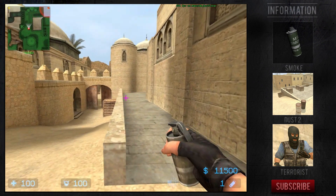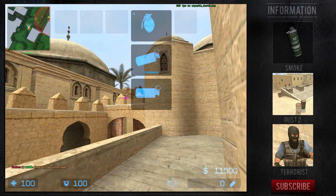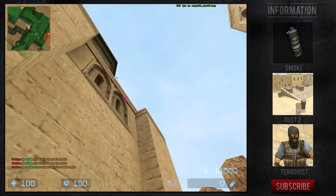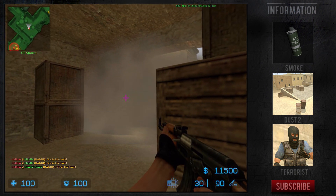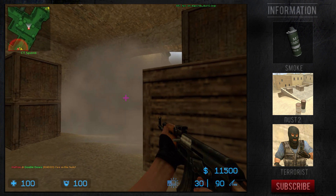Another strat where the smoke becomes useful is when your team is working A bomb site from short and long and you get one player to throw the smoke for CT spawn. Here we then push up through mid doors, flush over the wall and sit behind the smoke. This creates a solid choke point where any CT that walks through the smoke will be at a disadvantage. It's a great spot for picking off rotating CTs.